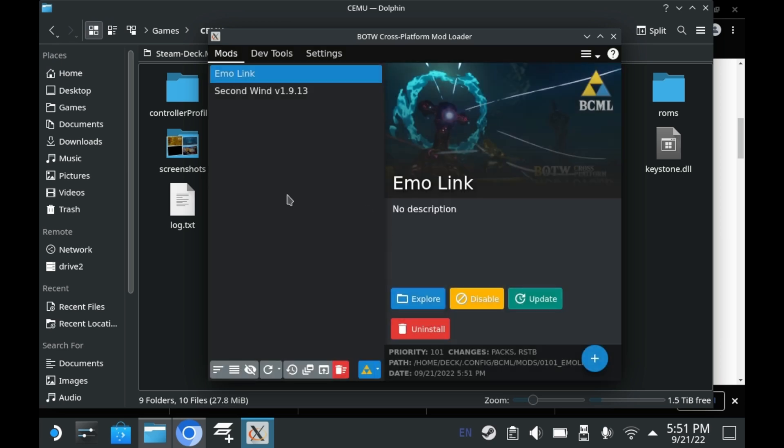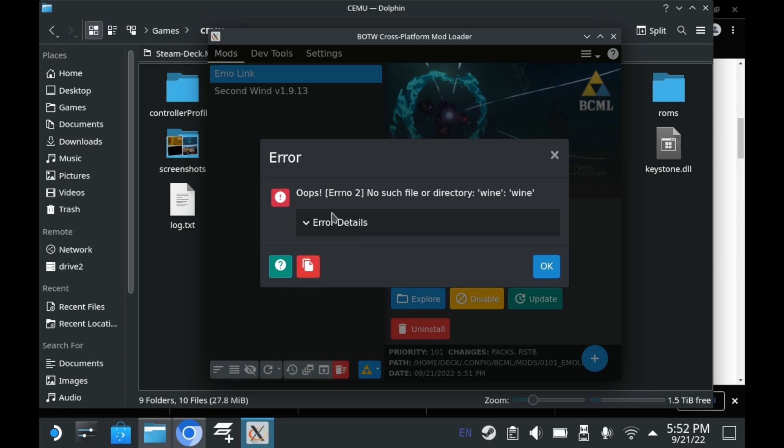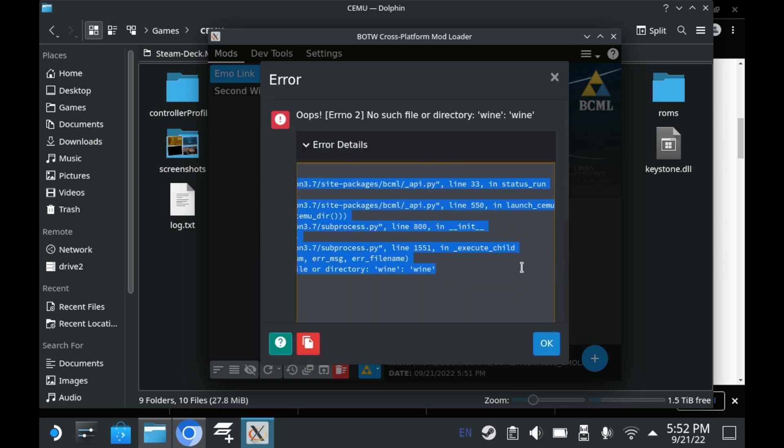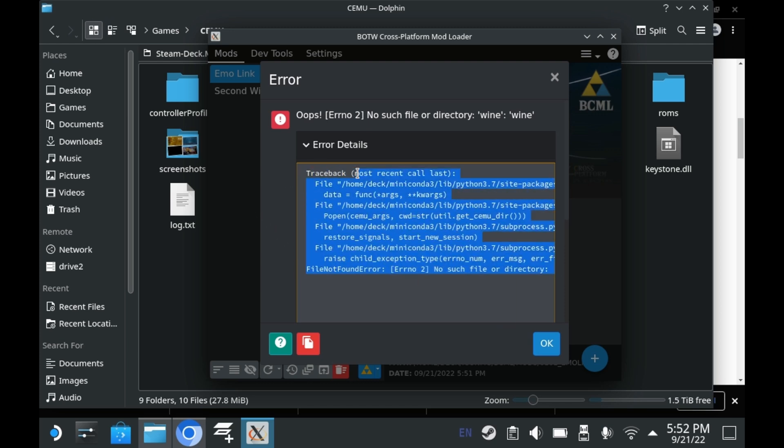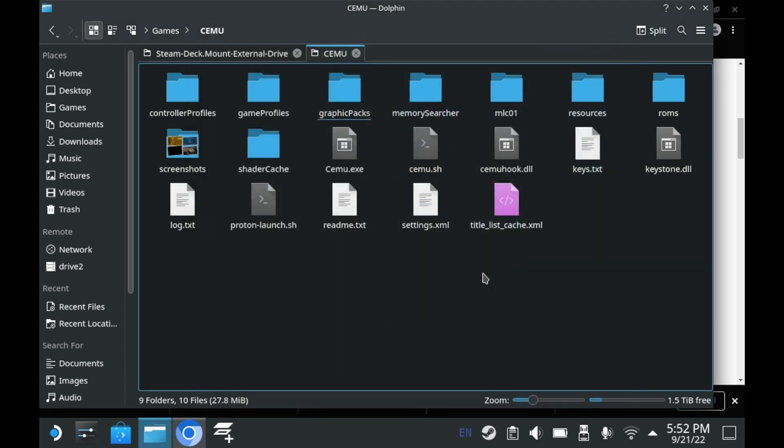And this is the part where I stopped the tutorial. BCML has the ability to launch Cemu directly from the launcher itself, but this only really functions on a typical Linux PC, because Linux PCs have WINE installed. The Steam Deck doesn't have plain old WINE installed. And yes, Proton is based on WINE, and Proton would work just fine — the issue is, BCML expects regular old default WINE. So unfortunately, we can't launch the game directly from this mod loader. Maybe in the future we'll be able to do so, and it'll give me an excuse to make a third video.